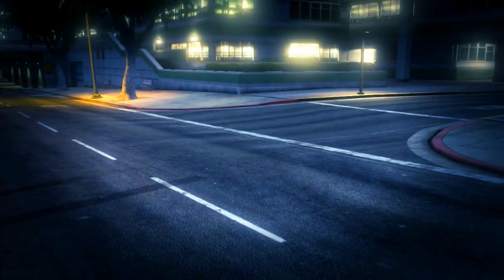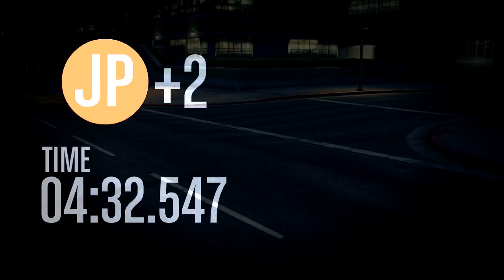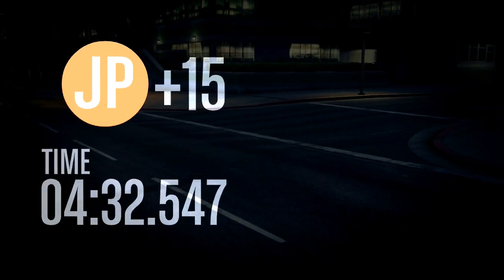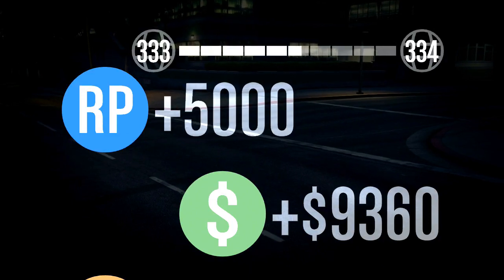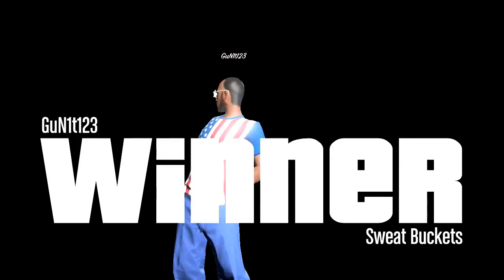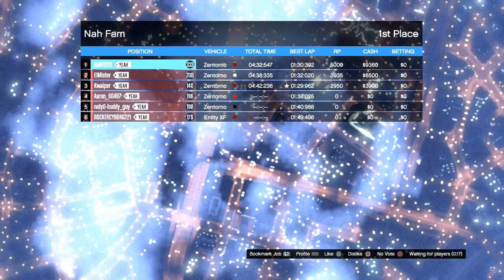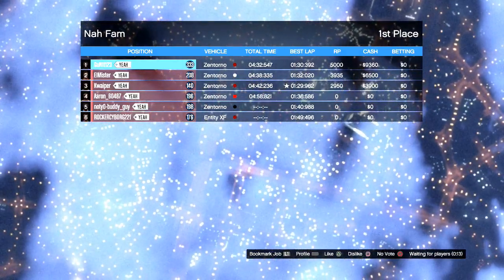That was a rather complex race. A lot of people don't like that track and find it very hard to concentrate on and get the best lap times — which is understandable. At the same time you've got to think about how to optimize a car like the Zentorno on a track like this. Realistically speaking it's not always about flooring it and getting high top speed — it's always about controlling how you approach these corners and at what speeds.